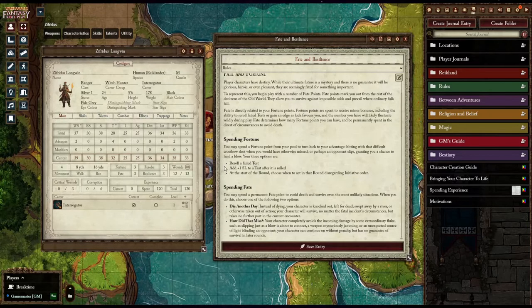You can also add one success level to a test after you've just rolled. For example, if you roll to hit a target and barely succeed — hitting the outside ring — you can spend Fortune to add one success level, perhaps hitting the middle ring. Spend one more and you might hit the bullseye.